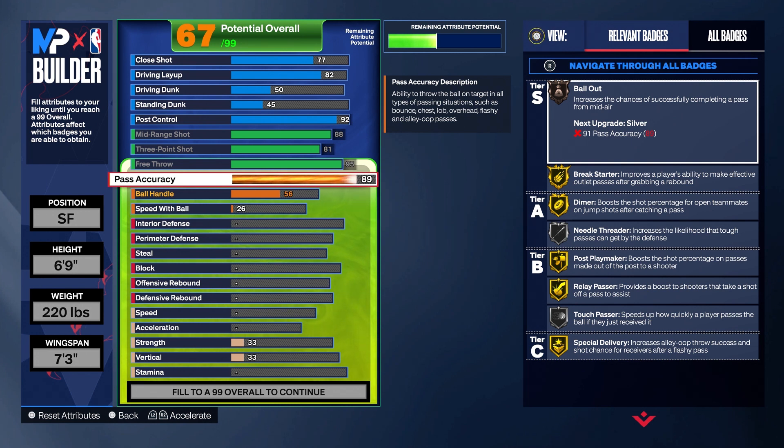Pass accuracy we're gonna go 89 on that. Larry Bird was a terrific passer — do not let these dudes on YouTube scam y'all by putting a Larry Bird build with pass accuracy in the 60s and 70s. That is not a Larry Bird build. The man could do way more than shoot — he was averaging 24 points, 10 rebounds, and 7 assists. This is gonna be a good Larry Bird build.